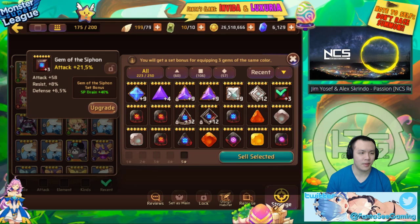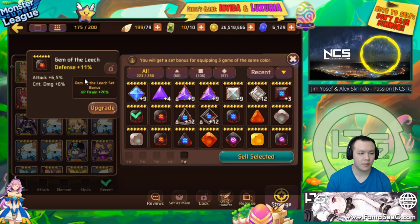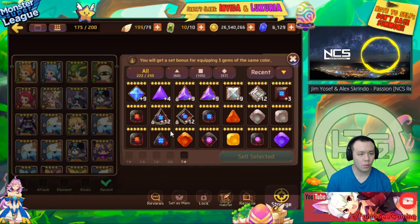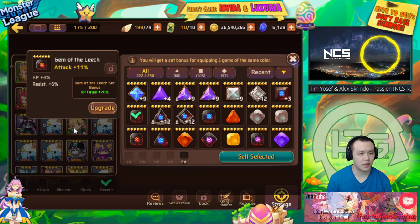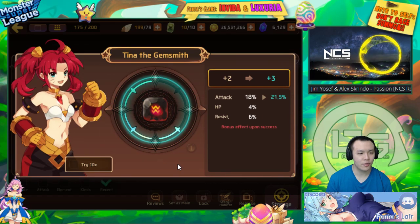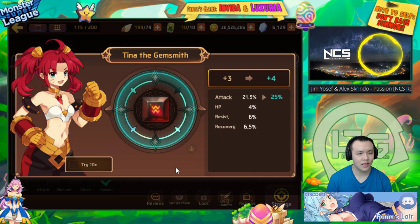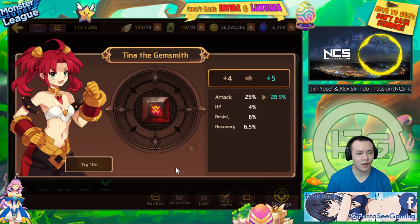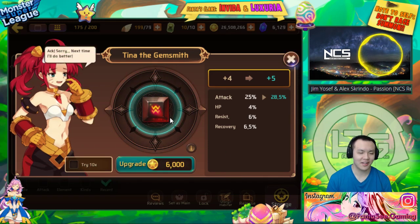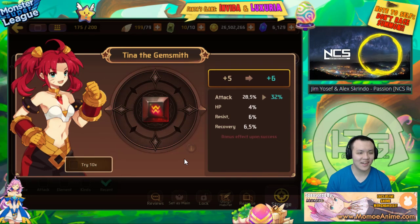This is an attack siphon gem — a leech gem from dragons. I upgrade no matter what because attack siphon is always useful. I check if it has resist or crit. I accidentally sold one — sorry, that was muscle memory. I was thinking if it doesn't have resist I'd sell it, and the moment I thought 'sell it' my hand just moved and it was gone. It wasn't a good gem anyway.